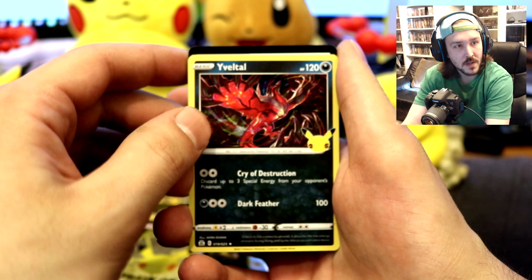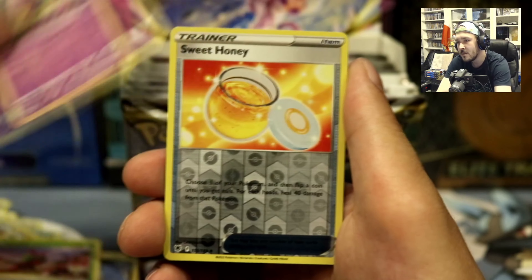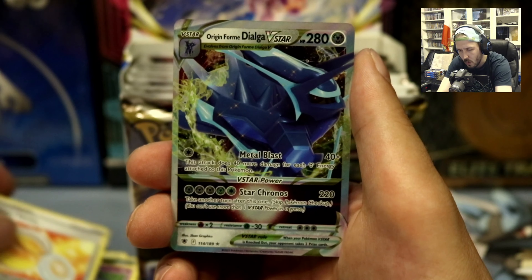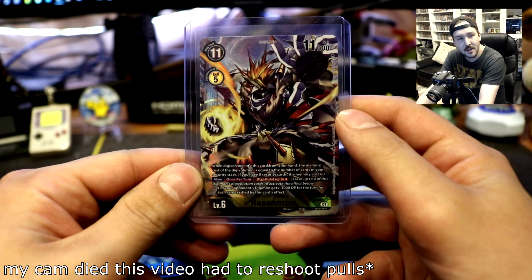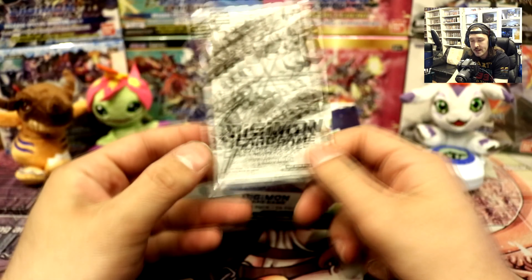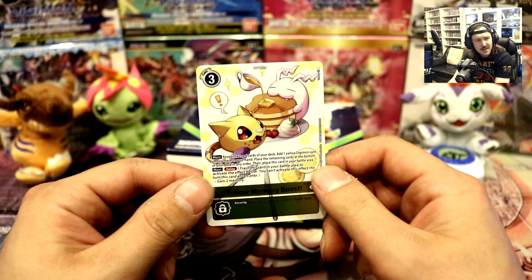Extra code cards to give away at the end — wait till the end to get those. We got a Zernia CX — did you see that? We haven't seen this yet, it's a reverse. So that's what the origin form Dialga thing is — they are a little different, that's crazy. And we got another Razenmon — this is a different art, we already had the other art. Here's our promotional pack. Oh, we got the yellow memory boost, which is kind of dope because we got Tokamon — at least that's all.